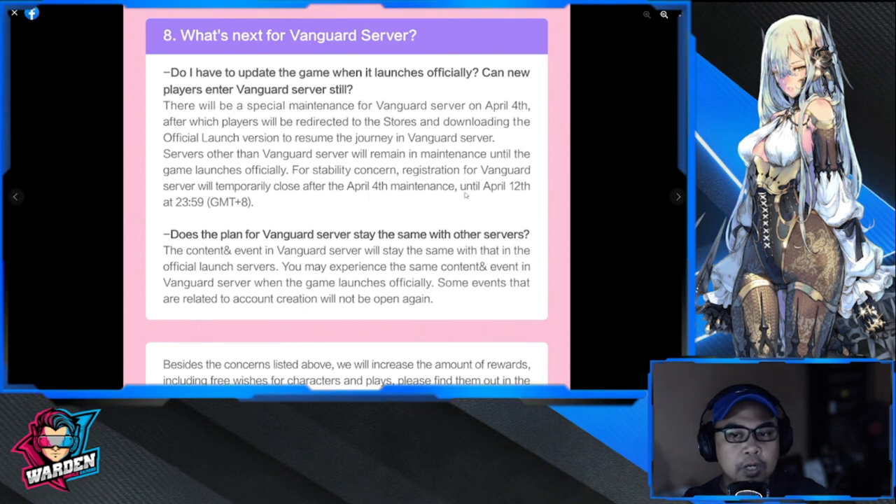Vanguard server registration will be closed from April 4th to April 12th. After April 12th, you can join Vanguard server, but if you've already played on a new server, you'll have to start over from the beginning. It's probably not worth switching to Vanguard since those players are already far ahead — new players should choose the new server to be at the same pace.